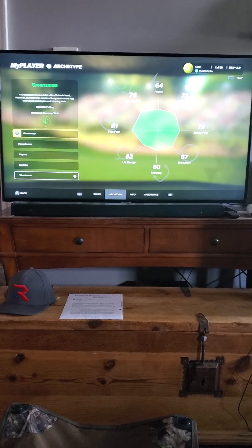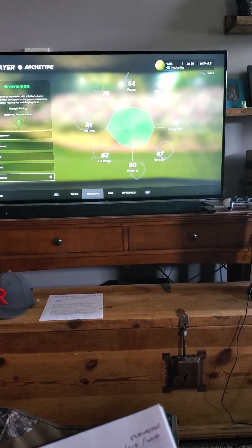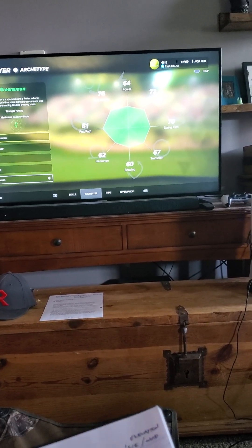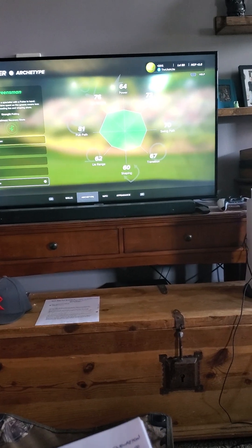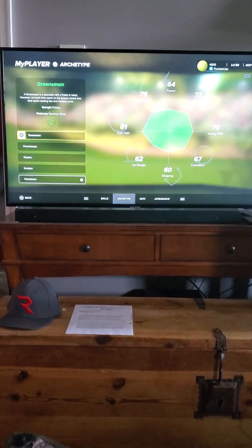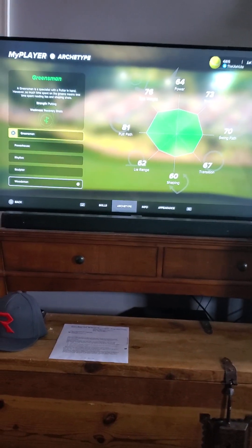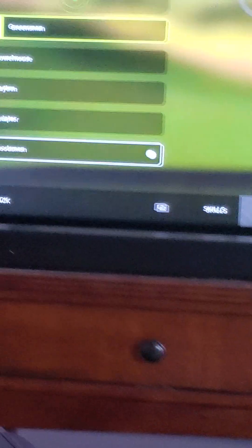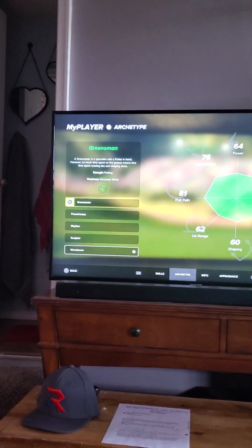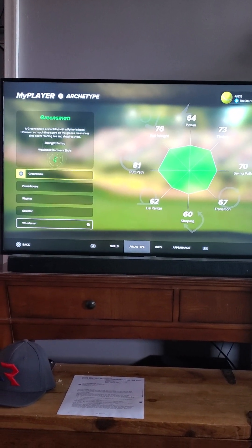Today I'm going to walk through some archetypes and some easy ways to tell how to swing based off of the lie, the elevation, the wind, and then your putting, as well as your skills and your archetype. So I want to start with your archetype. This is for PGA 2K23. As you can see here, there are five different archetypes that you can select for your golfer. I recommend that you start here at archetype and figure out your style of play.